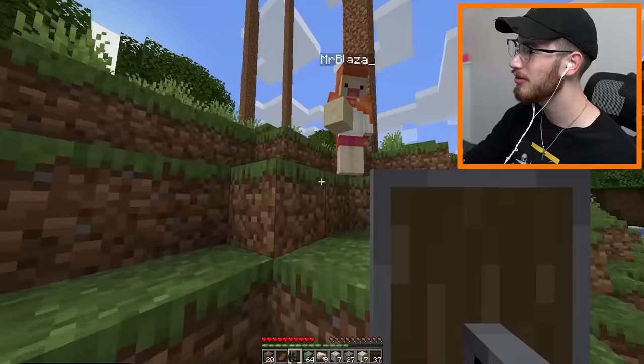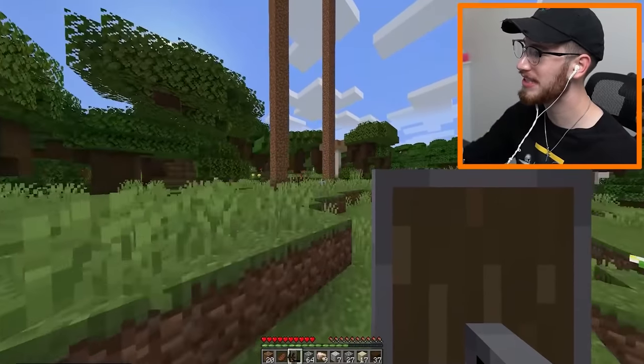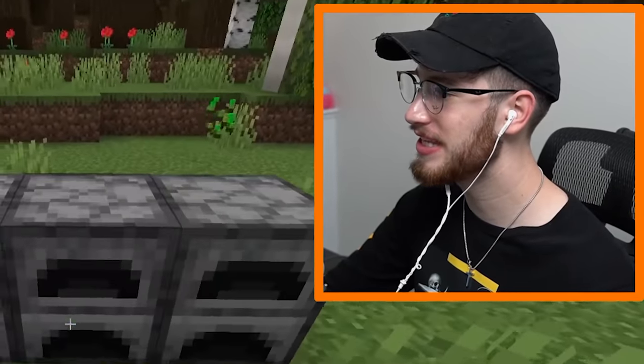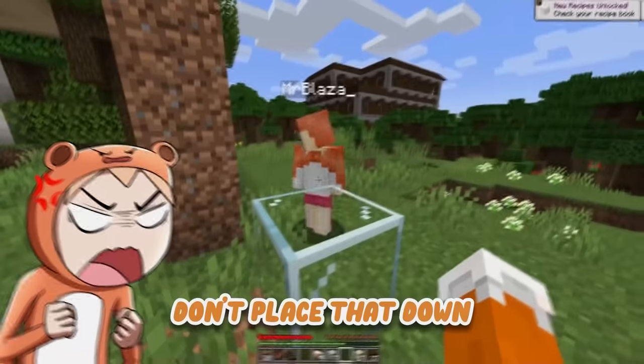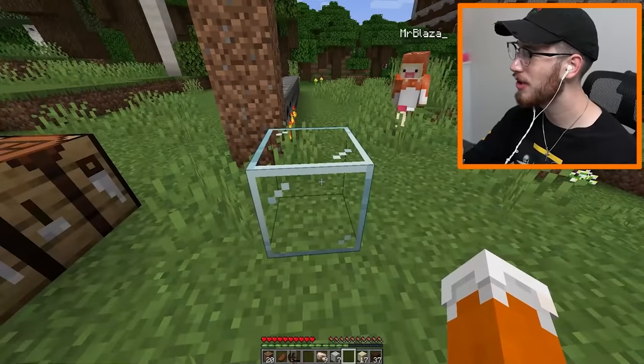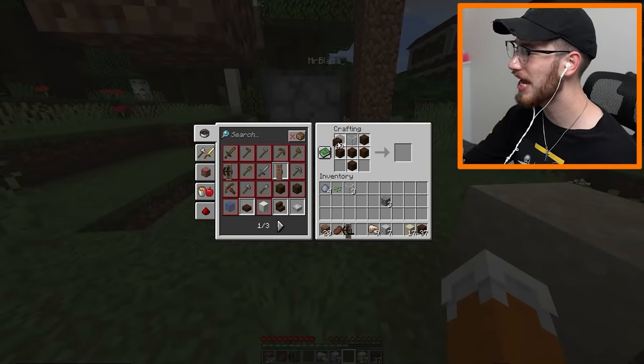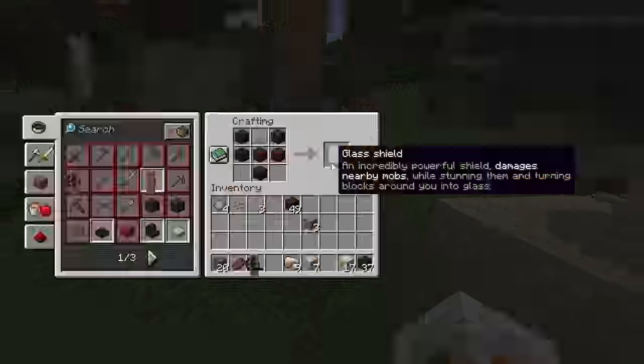Now we have to smelt up all that sand. Let me just make — I don't know — 11 furnaces. McDonald's hated me after seeing this, I'm gonna run them out of business. One glass — don't place that down, it's just a waste. Is it a waste? I'm gonna make the custom glass shield and see what it gets me.